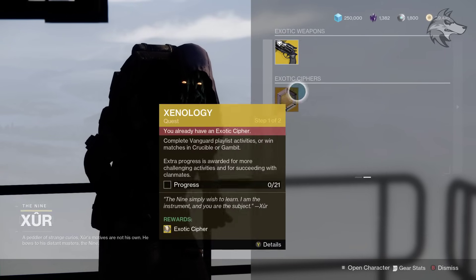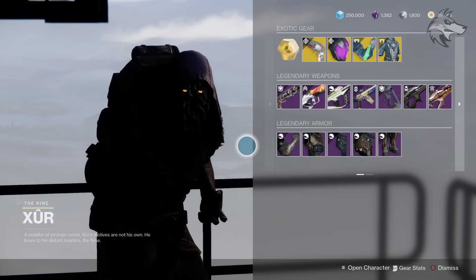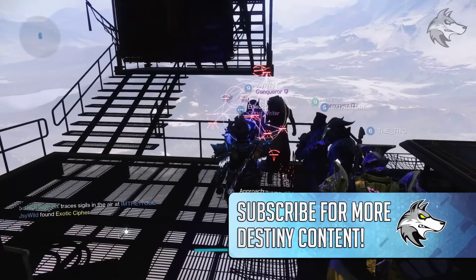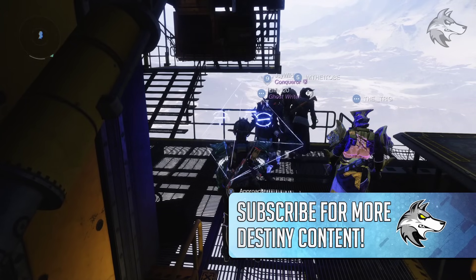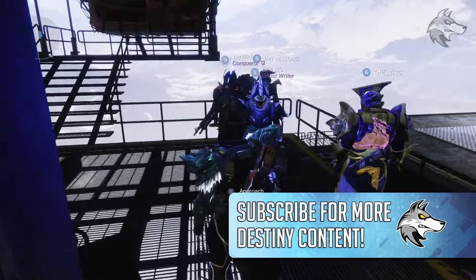So a couple of interesting updates there. But otherwise, let us know what you think about Xur's inventory for this first visit of the season. No major changes to Xur himself, but if you're collecting in D1, this week he's got a Legacy Primary Engram, as well as No Backup Plans, the Transversive Steps, Trespasser, and the Young Ahamkara's Spine — so you can always hunt him down and add things to collections there if you want to.